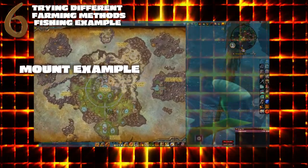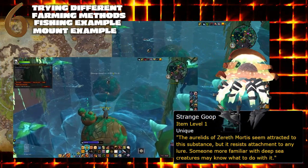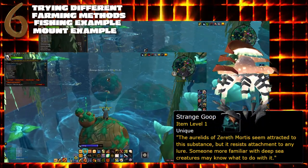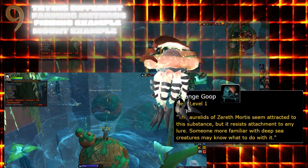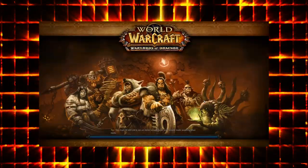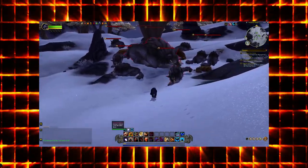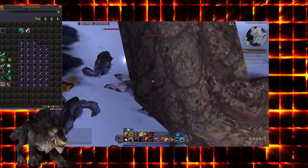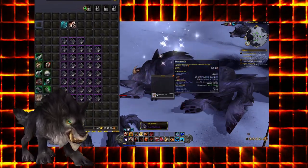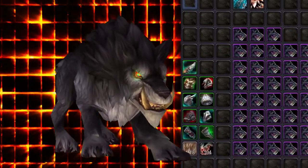Shadowlands has a similar fishing variation where you fish for an item called Strange Goop, which as you can see from the picture has a rather good price tag and does sell, as it's needed for a rare mount. Not as profitable but still worth farming is Garn Nighthowl from Warlords of Draenor, located in the far west of Frostfire Ridge. Having a character parked there is a viable option — the rare has a 100% drop rate for the mount, which you can sell on the auction house, and it takes less than a minute to kill.